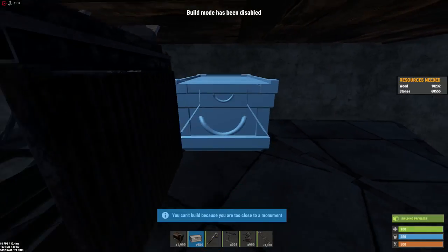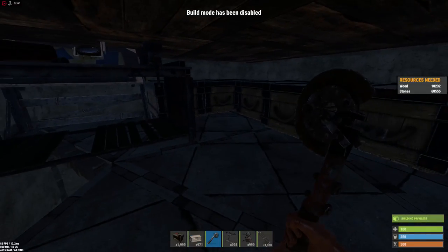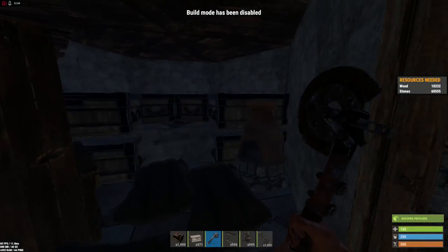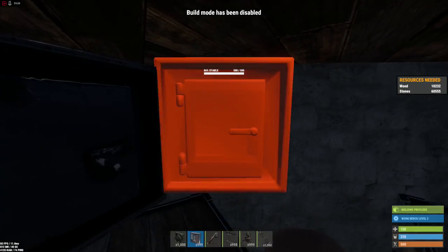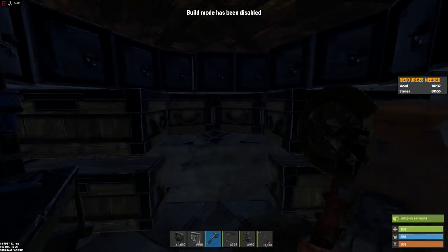You can spam boxes up above the main loot room however you wish. These boxes up here should have less valuable loot as it is less secure. You should have most of your good loot in the vault below. When you need to upgrade, replace the tier 1 workbench with the tier 2. While not required, if you get lucky and get a drop box BP, you can spam them here to get even more storage space.